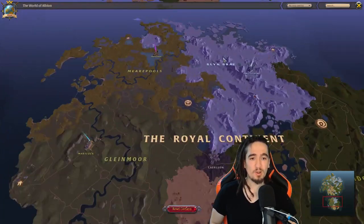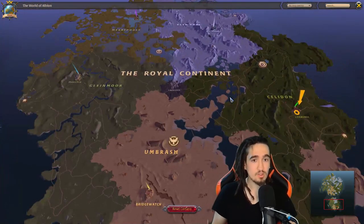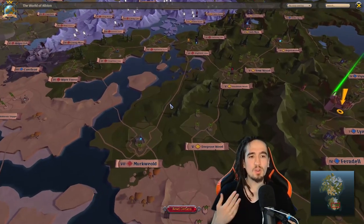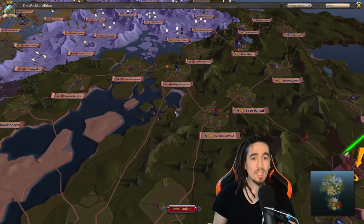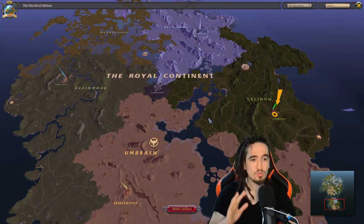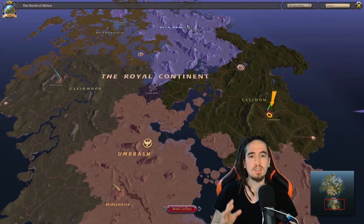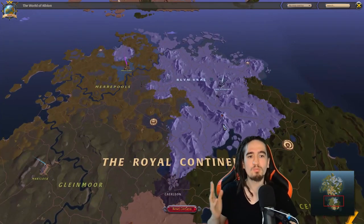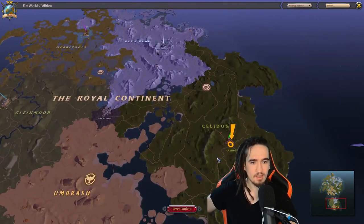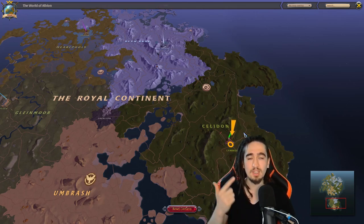Now, progressing for PVE content isn't the only thing to keep in mind. There's also the gathering side of the game. When we talk about gathering, it gets a little different. In order to properly discuss PVP we had to zoom into the map, but for gathering I want you to zoom out again and see the overall picture. You see, there's a bunch of biomes: there's the mountain biome, the swamp, the highland, the steppe, and the forest. Each of those biomes offers different types of resources, and each has a primary, secondary, and tertiary resource.